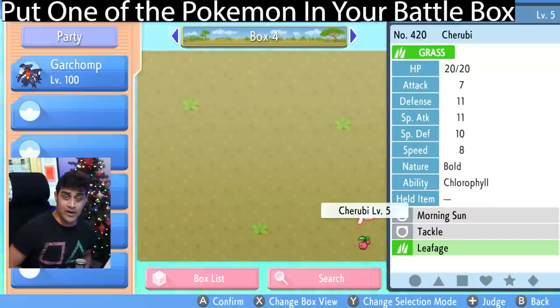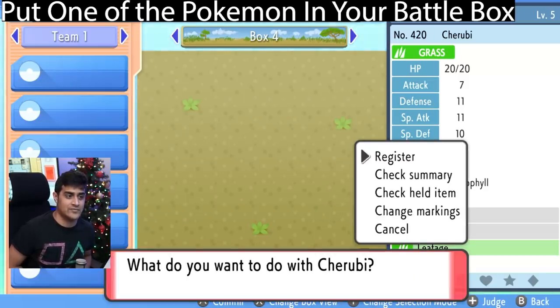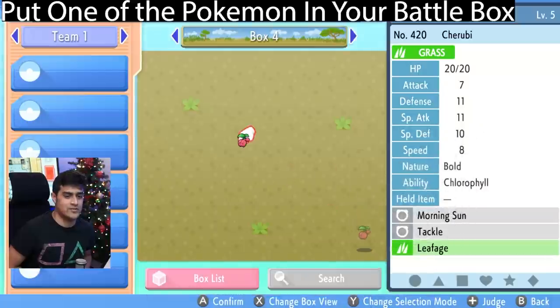The next thing you want to do is take one of the Pokemon and put them in your battle box. So just hit X twice to activate the battle box, grab it, register, and just like that it's now in the battle box.